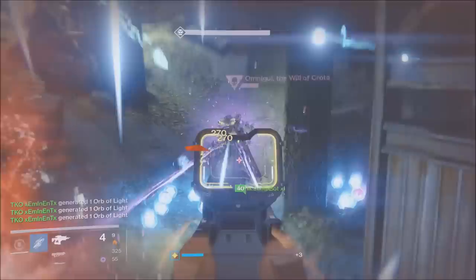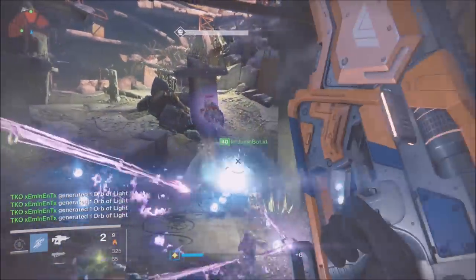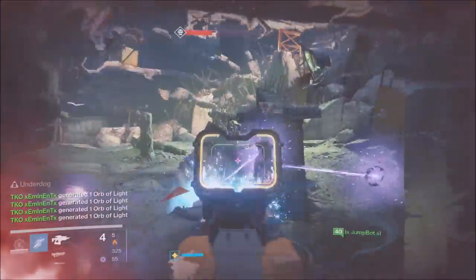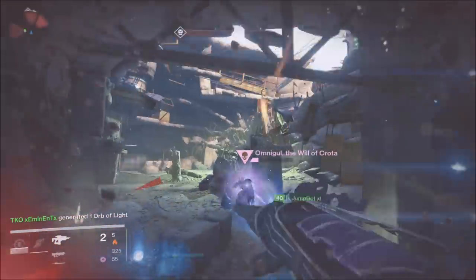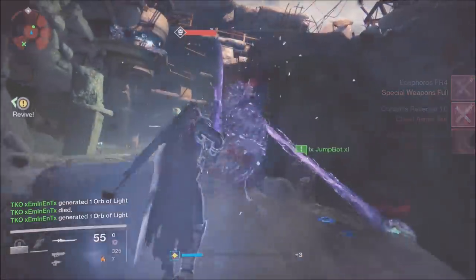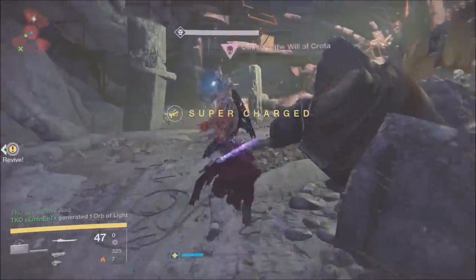As we are doing in this Will of Crota Omnigol strike. All you have to do is get to this point where Omnigol spawns for the first time. If she gets tethered, like you see, she will not move — or rather, she won't be able to teleport into the next room. What we have is one guy doing the unlimited tether glitch while the other two just go to town on Omnigol.